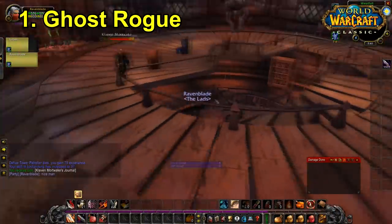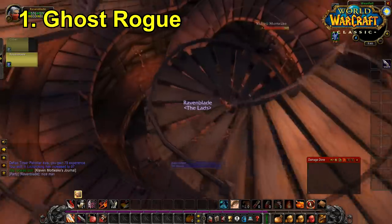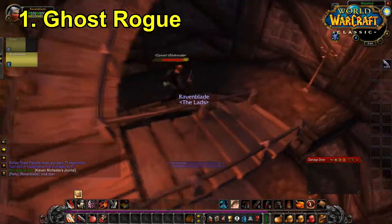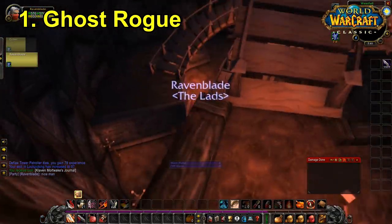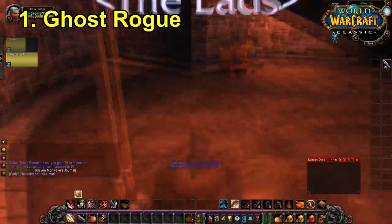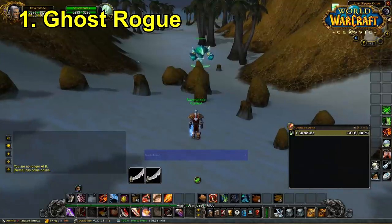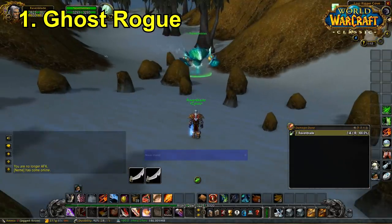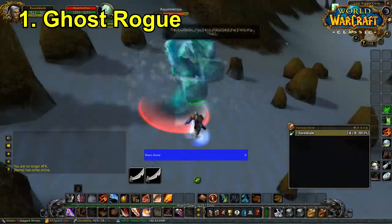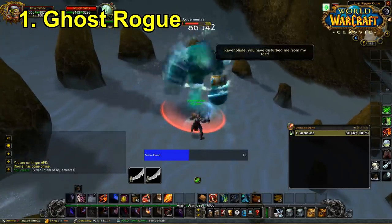So the first build I have for you is the Rogue Ghost build. I've talked about this build before because I kind of invented it back when I was levelling when Classic WoW was actually released, although I'm not claiming that I'm like the architect of this build. I'm sure people have used it before me, but nonetheless what it does is it focuses on avoidance and increasing your defensive capabilities rather than focusing on your offensive capabilities and increasing your DPS. What I found was when I was levelling, it was a very efficient levelling build simply by the fact I was taking much much less damage.